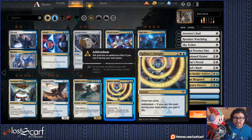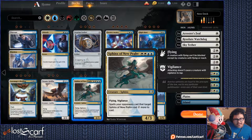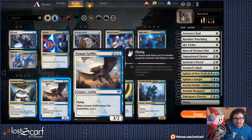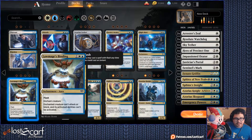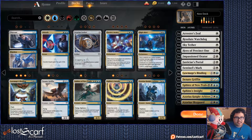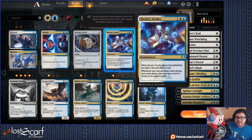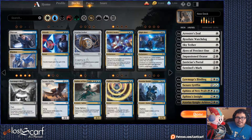Sphinx of New Prav. Misrepresent cast — they target them, get it. Senate Griffin — the scry's not bad. Lawmage's Binding — that's removal, so get those. High Alert: creatures you control assign combat damage equal to toughness rather than power. Dovin's Acuity: gain two life, recast an instant — oh yeah, this is an Addendum card, so get those. We need instants now.